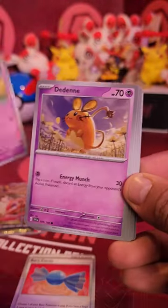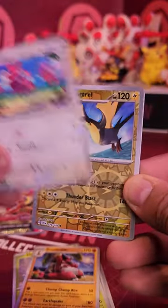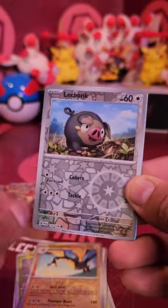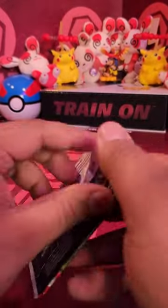We've got Rare Candy for Dove, Dedene, Pineco, Heracross, Crocodile, Flamigo, Killer Watcher Reverse, Le Chonk Reverse, and a Hollow Hound Stone with a basic water energy.